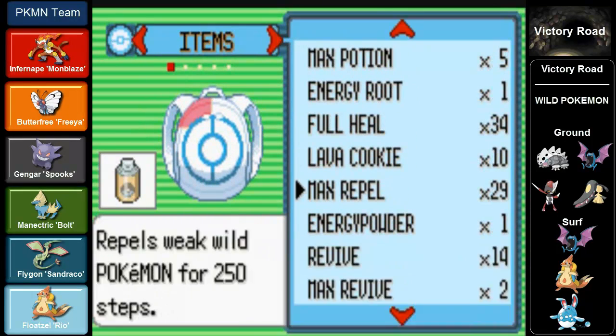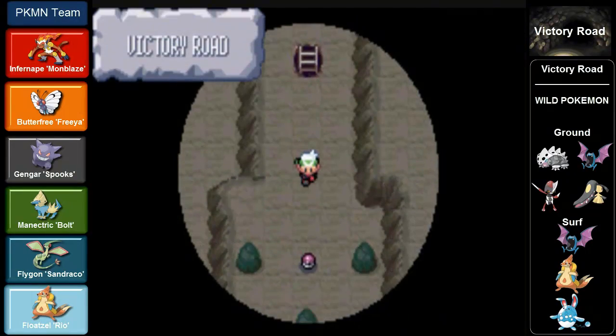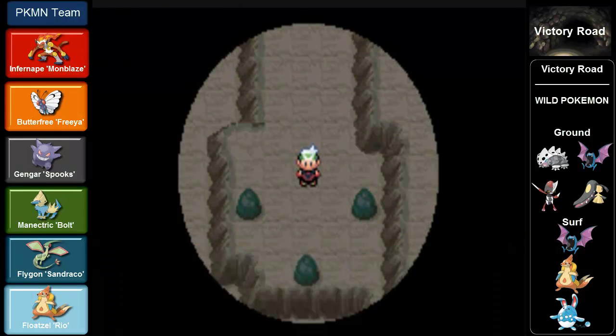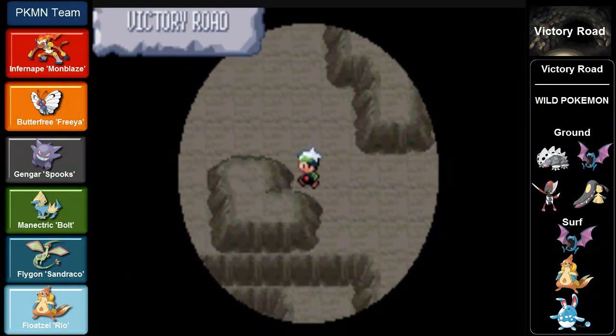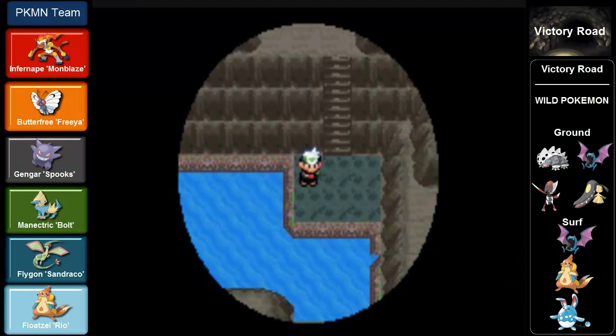Remember back in part 1 where I told you up these stairs you can obtain a Technical Machine? It's a ground type move and it is Earthquake - TM26. Doesn't get much better than that, and I will be teaching that move to Sandrako. So if anyone was wondering where you can obtain Earthquake, that's where it is.